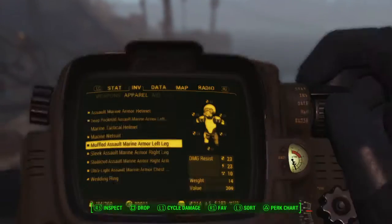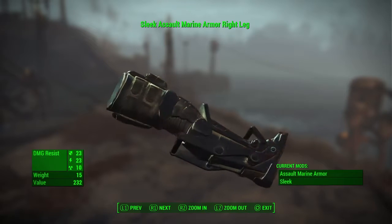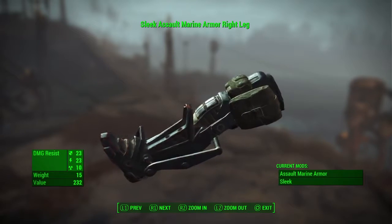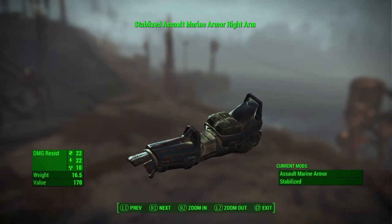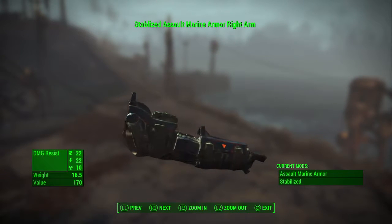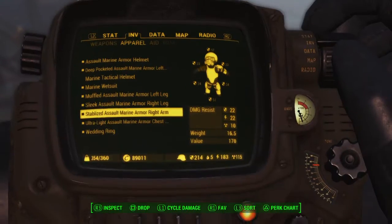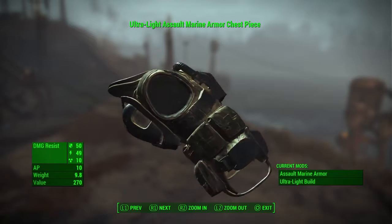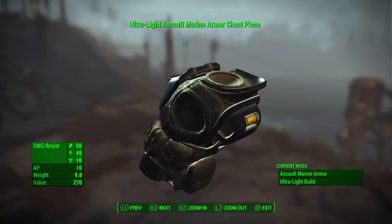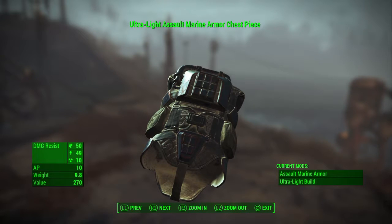Here's the left leg, the right leg, and here's the chest piece. Normally the chest piece weighs a lot more than it does here — it only weighs close to 10 pounds because I gave it the ultra light build.